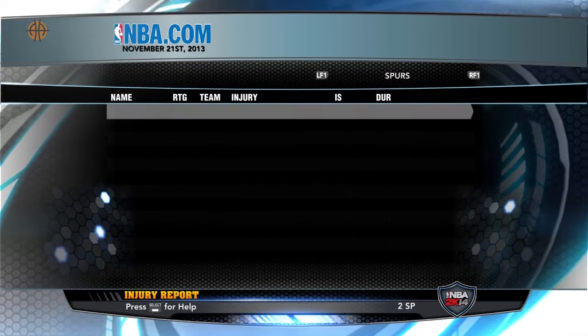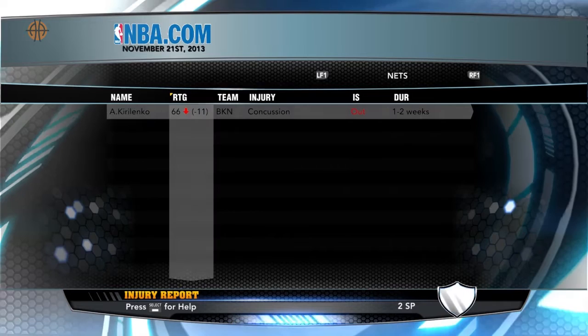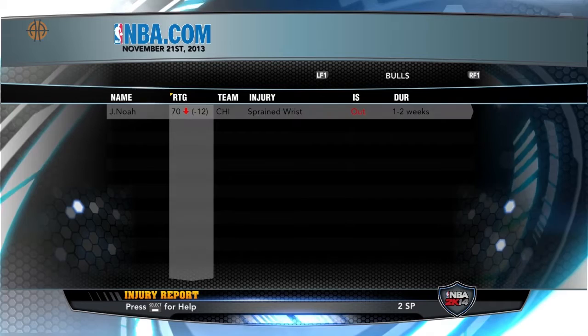The first tip I can give you is to always look at the injury list, because there are a lot of injuries this year in 2K14 — at least in my first season. Teams are really willing to trade for you if one of their key players is injured. With my player I had quite a few test trades for my power forward.